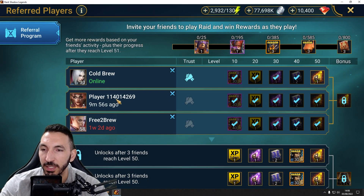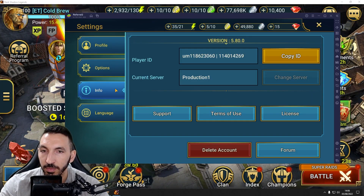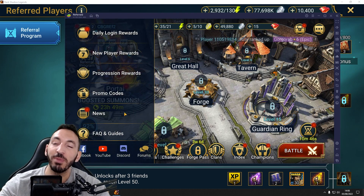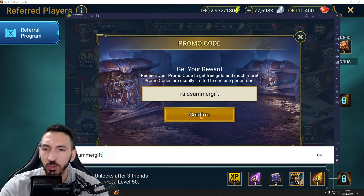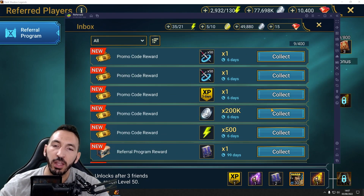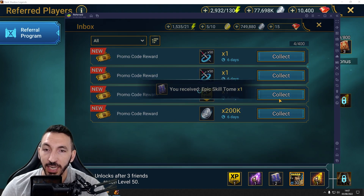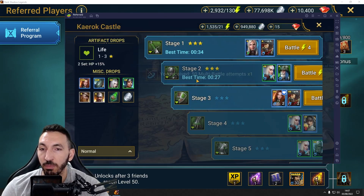I'll rename this instance to CBG Ref2. The account code for the one I just made is 11401 4269 — that confirms it's the account I just created. By the way, once you make a new account there are promo codes you can use, like 'raidSummerGift,' which gives 500 energy. And look at that — the referral program rewards are already there: a thousand energy. Pick everything up — the three-day XP boost and the multi-battles, those are all going to help.